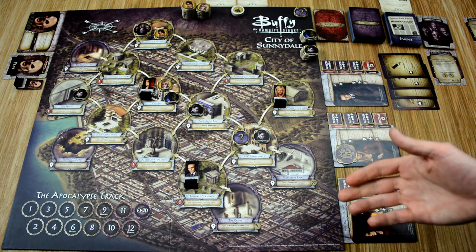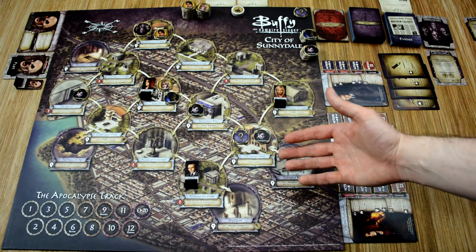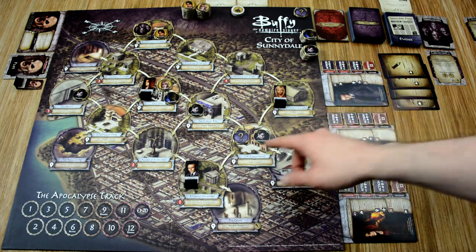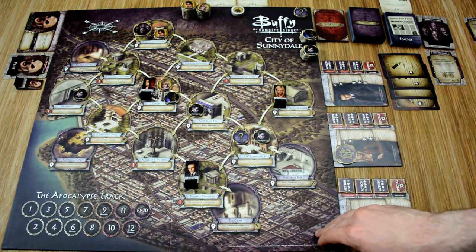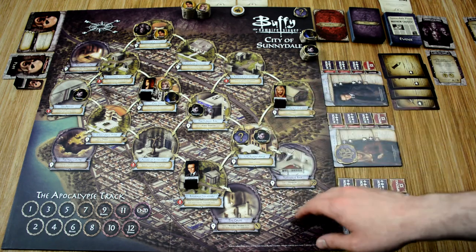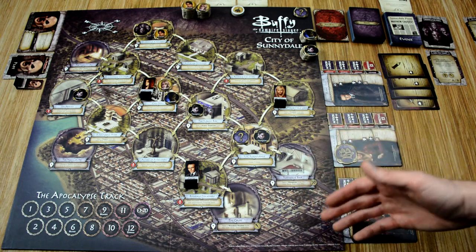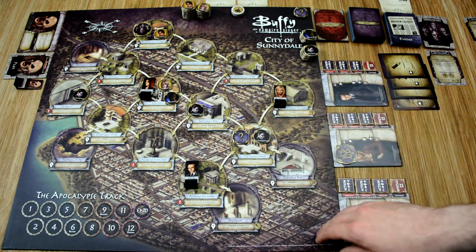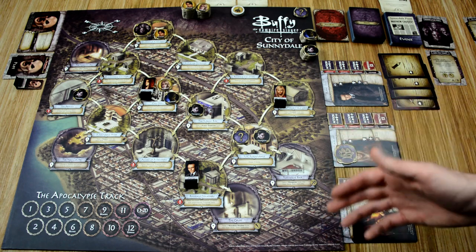Now, a couple of things to cover after that round. First, clue tokens: as you saw, I did not pick up the clue token right away. Anytime a character is in a location with a clue token, they can spend an action to search and pick it up. When they pick it up, they reveal one of the big bad's plot cards. You have options: you can pick them up slowly, adding difficulty as plot cards are always negative effects each round, but you'll know what items to collect to fight the big bad. Or you can wait to defeat more monsters of the week, then pick them all up at once. It's totally up to you how you approach that.